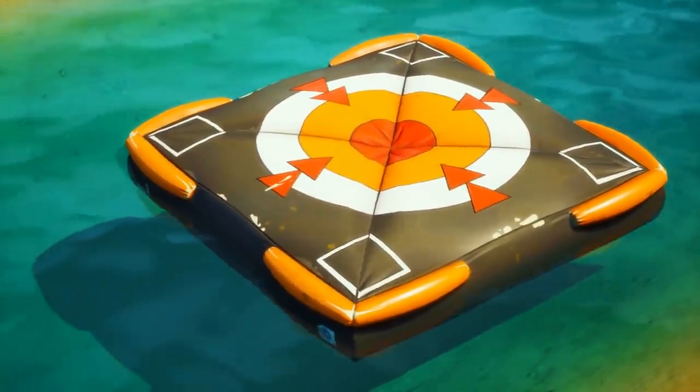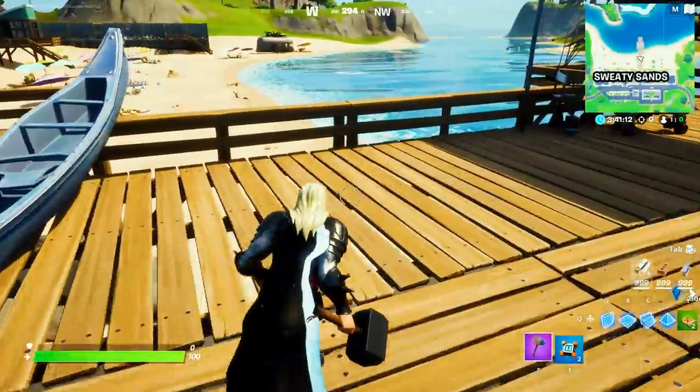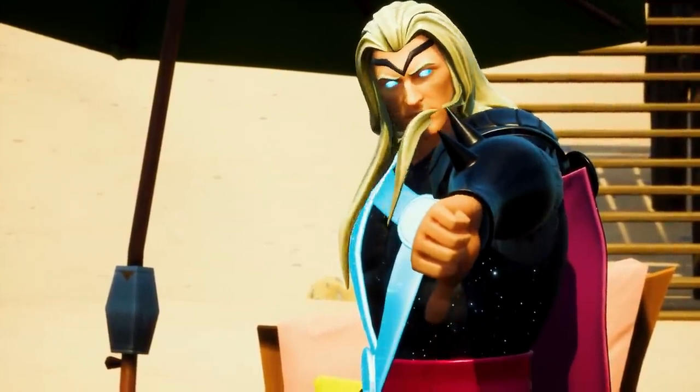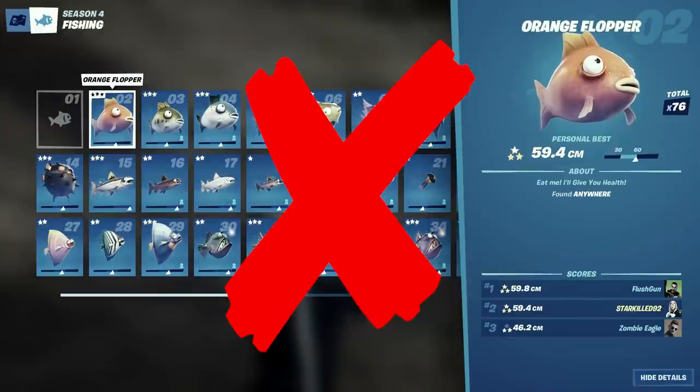It might not be the most economical or trustworthy way to fish, but it sure is satisfying to see all the fish float to the top after slamming down a crash pad. Crash pads come in 3 to an item, so using one simply to fish is not exactly the best use for it. You also don't get to log any of the fish you catch, which is kind of a bummer.